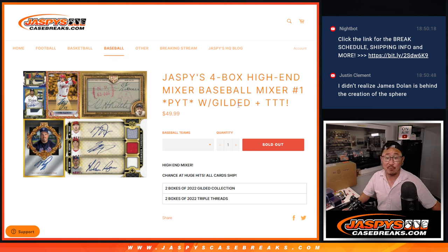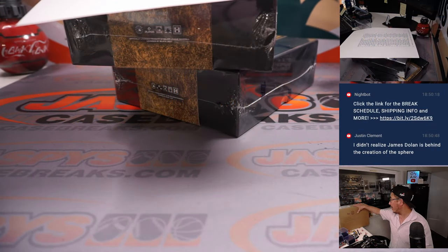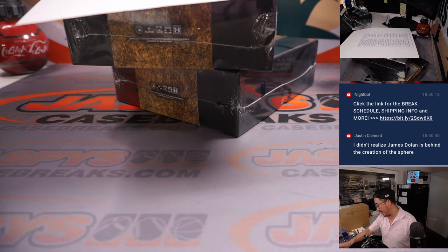But on to some baseball — we've got Jaspi's four-box high-end baseball mixer, Pick Your Team number one, featuring Gilded and Triple Threads. Two boxes of Gilded right there and two boxes of Triple Threads from a fresh case.